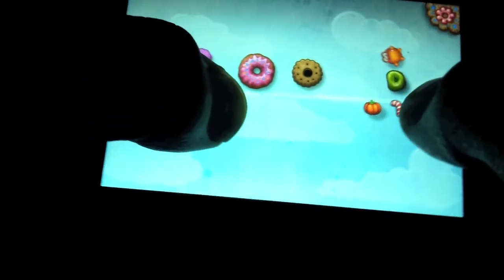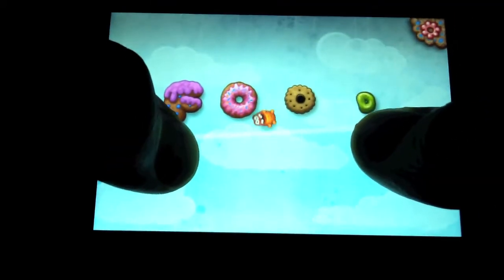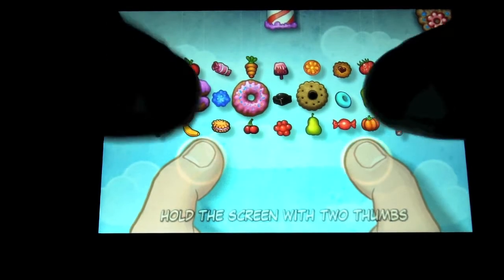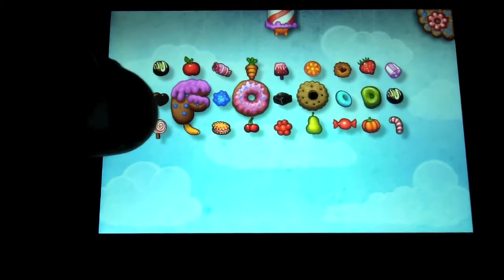There are various ways that this little fat kid could lose the level. One way is if you fall off the level. Another fun way is if you get that little line to kind of slice the creature — I'll show you that.